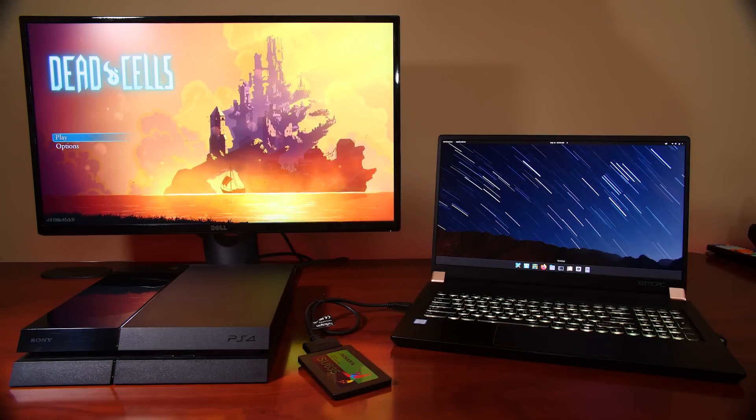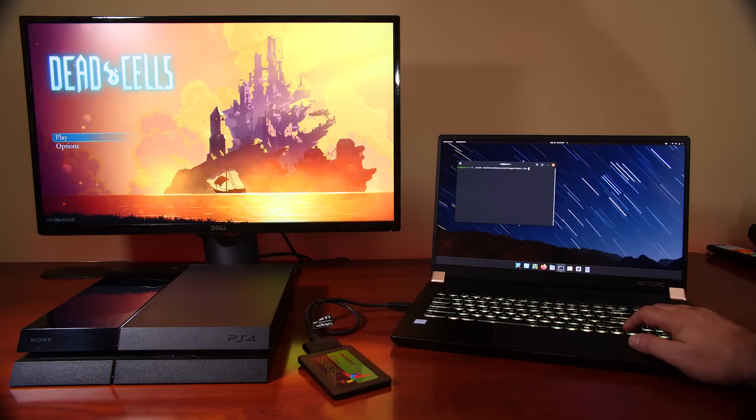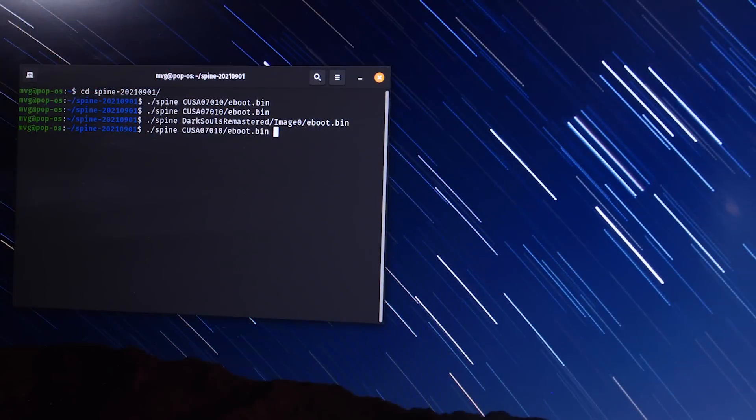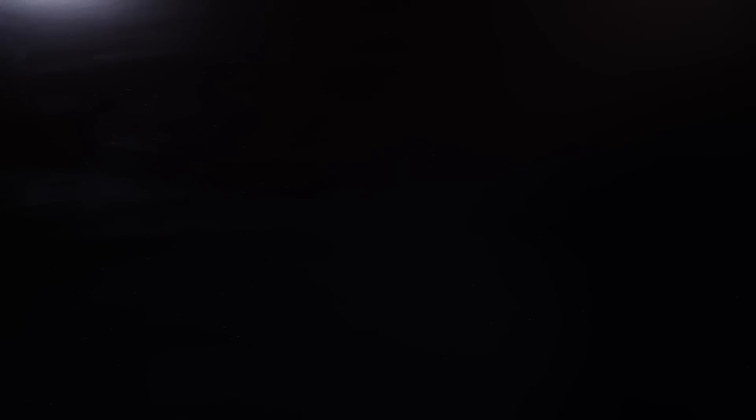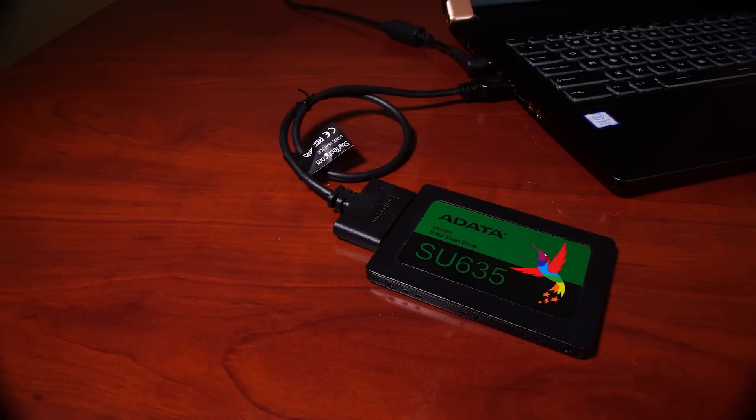Setting up Spine is pretty complicated. One important thing to mention: it runs exclusively under Linux. There is no Windows executable for this, and honestly I'm not sure if there ever will be one. What I ended up doing was installing a Linux distribution on an external SSD and connecting it to my laptop, which runs an NVIDIA 2060 and an Intel i7 processor. If you decide to use a virtual machine, you need to make sure that your GPU pass-through is active, otherwise I don't think this emulator will work.